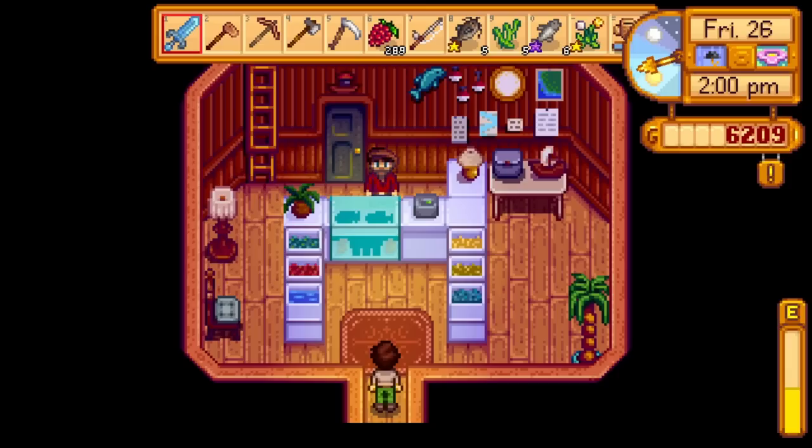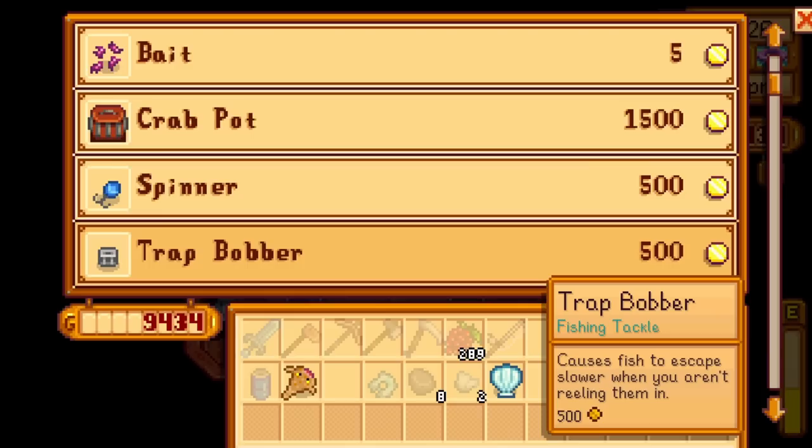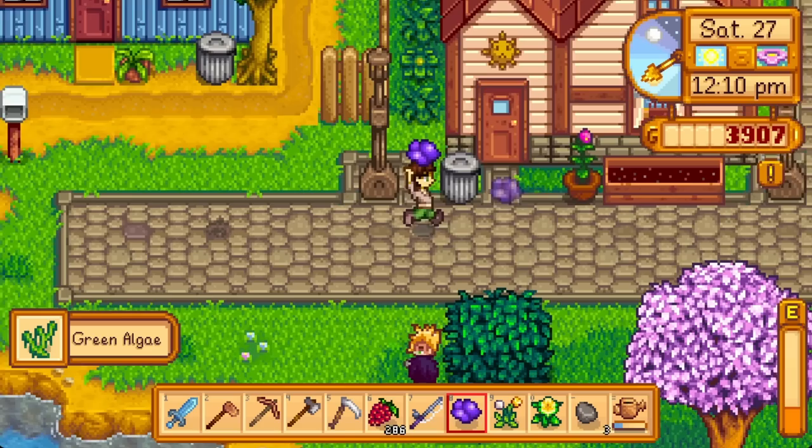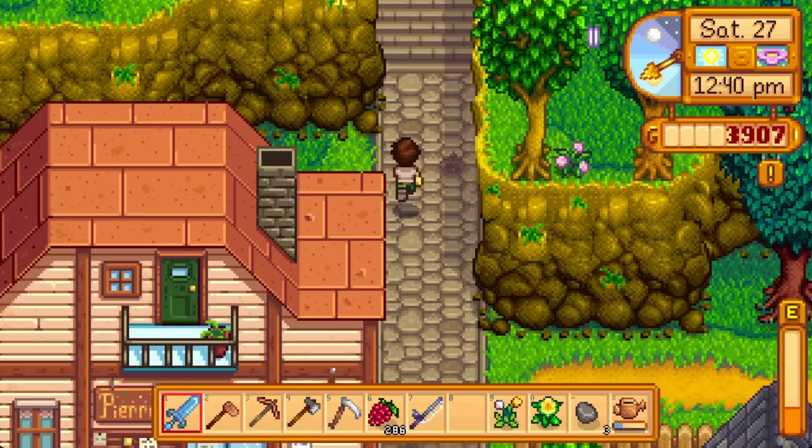I brought those to Willy before he closed and flipped them for the best rod, which allows the use of tackle, but I foolishly bought a treasure hunter instead of a dressed spinner — it's just a sequencing issue. It makes more sense to use the higher bite rate one first to rush fishing level 10, and then with the pirate perk you can use treasure hunters to reliably amass booty. Spring 27 is Emily's birthday, so bring her a gemstone.